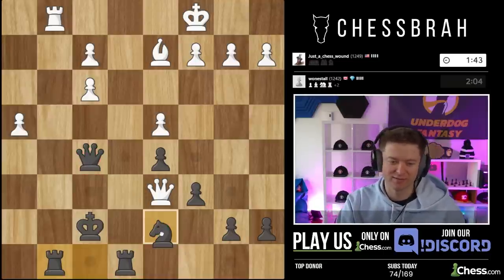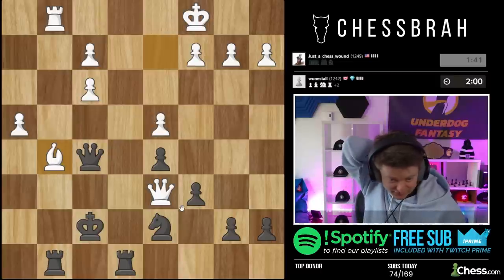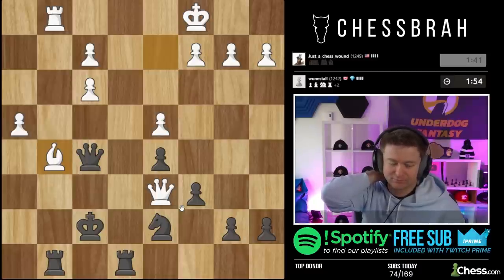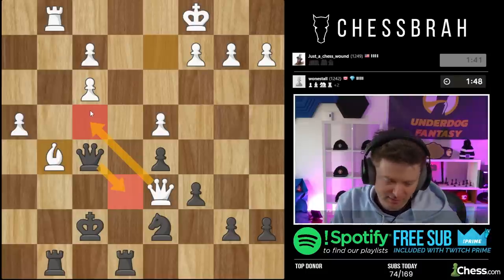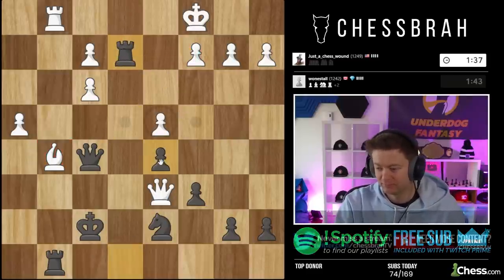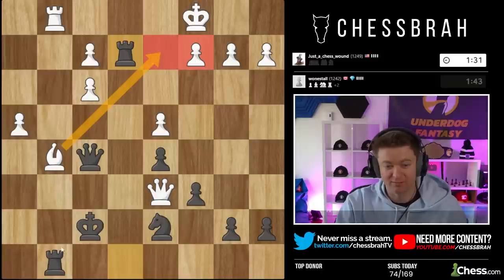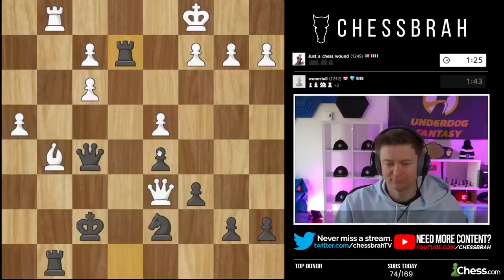Now I think we've dealt with the threats. There's always that check which is a bit annoying. I think rook e2 is the simplest here — he's still not threatening a single check. So let's make our own threats. This is covered — don't forget. And that can't be covered except by this, which blunders that. Surprisingly effective — it looks like our king should be in a lot more trouble, but we're good.